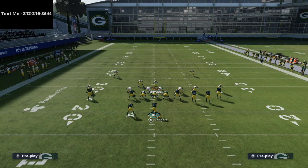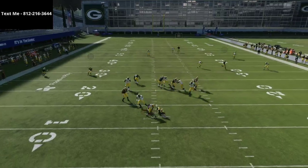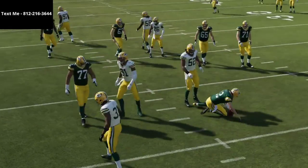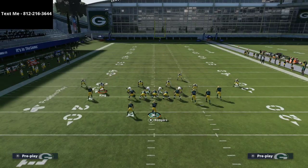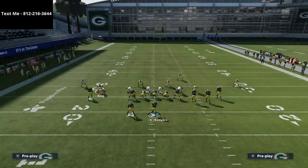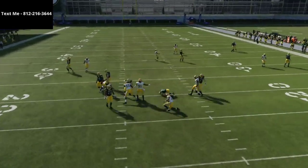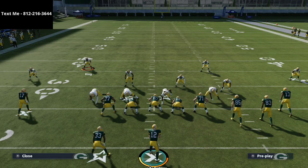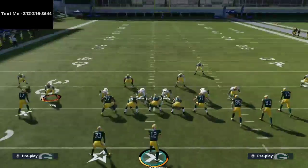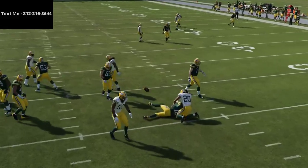Another thing you have going for you is the user rush. There is a user rush you can do where you come right through the A gap. If you blitz both your linebackers, that is a six man pressure. Also, the weak side quarter is actually really good to user — if the running back goes out on a route, you're going to get instant pressure right off the edge. The beauty of the big nickel is that it allows really good user rushes off both edges. You could user the slot too, but it works best if you just user the guy on the left, and as you see right here, you run right past him and get the sack.